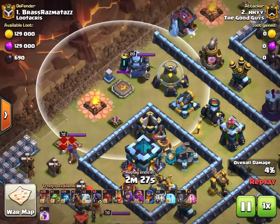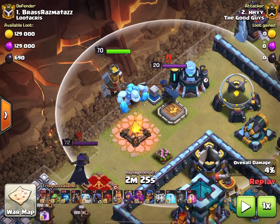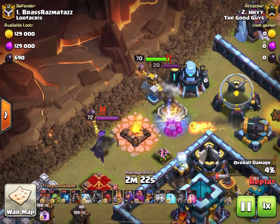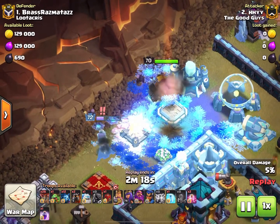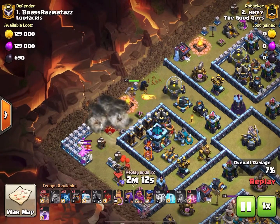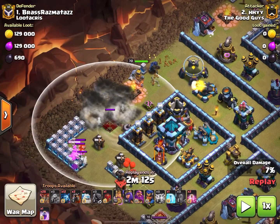Now extolling the virtues of the new headhunter — these are level two headhunters. This ice golem is not going to last long, but behind that barbarian king you see the queen and the royal champion both ready to go. Here come a headhunter each for the archer queen and the royal champion. The ice golem gets frozen — the archer queen doesn't even have a chance to take a shot at that headhunter.